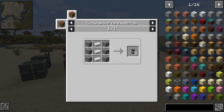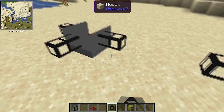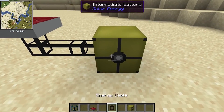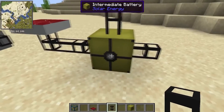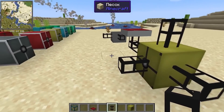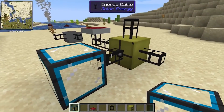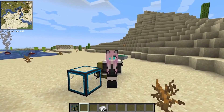The cable is crafted like this. It connects to either side of the solar generator, and you can even place the generator directly on the cable itself. In order for the energy of the solar generator to flow into the battery, you need to connect the cable to any of the sides of the battery, with the exception of the side with a cross and a dot — a cable must be connected there if you want to output energy from the battery to some device, for example, to an energy collector, which we will talk about now.